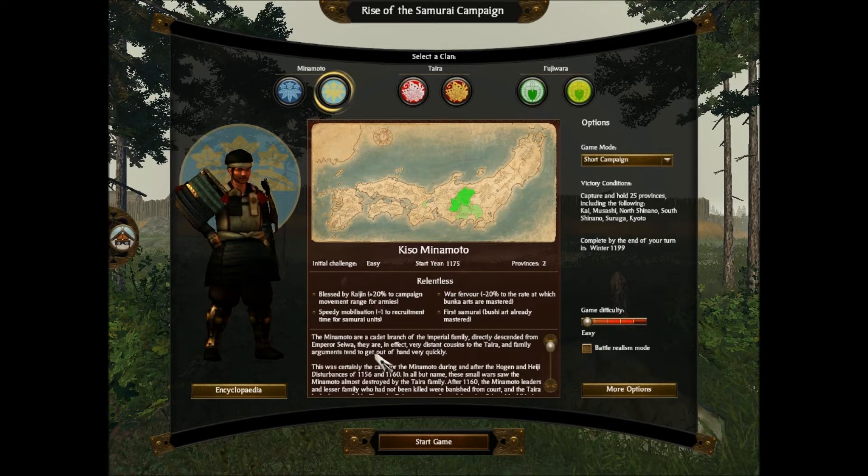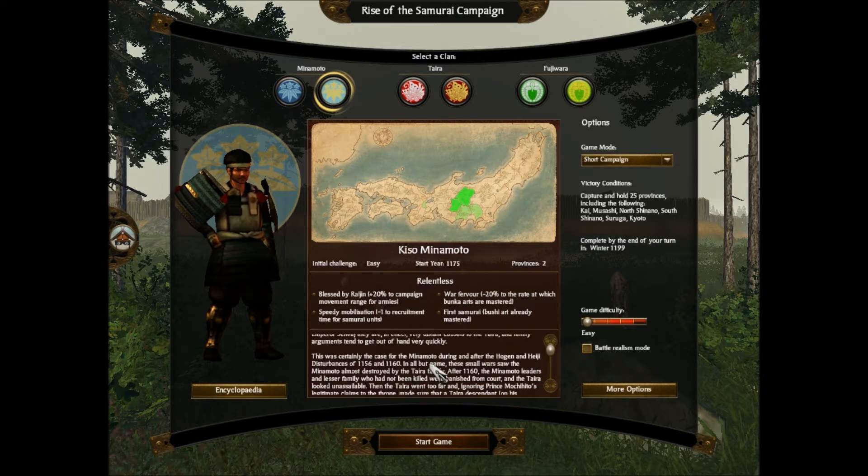I'm going to read this real quick - you can skip forward a little bit if you don't want to listen. The Minamoto are a cadet branch of the Imperial family, directly descended from the Emperor Seewa. They are very distant cousins to the Taira, and family arguments tend to get out of hand very quickly. This was certainly the case during and after the Hogen and Heiji disturbances of 1156 and 1160. In all but name, these small wars saw the Minamoto almost destroyed by the Taira family.